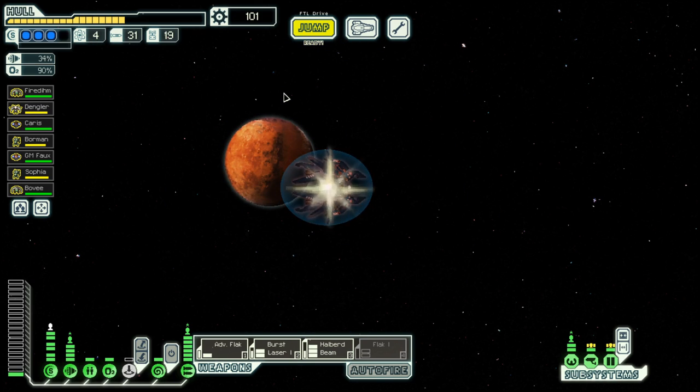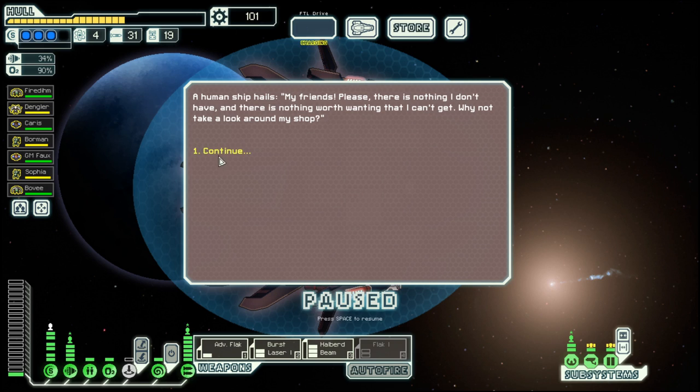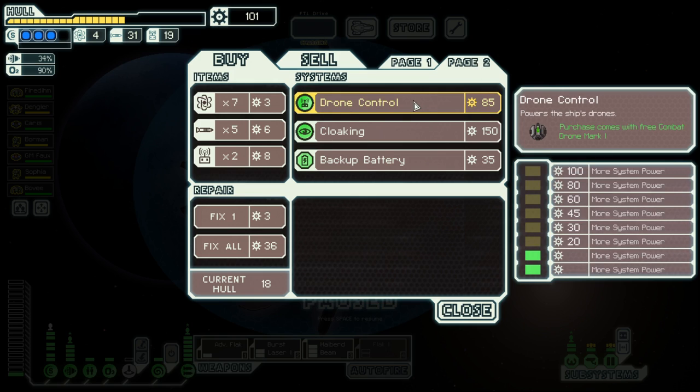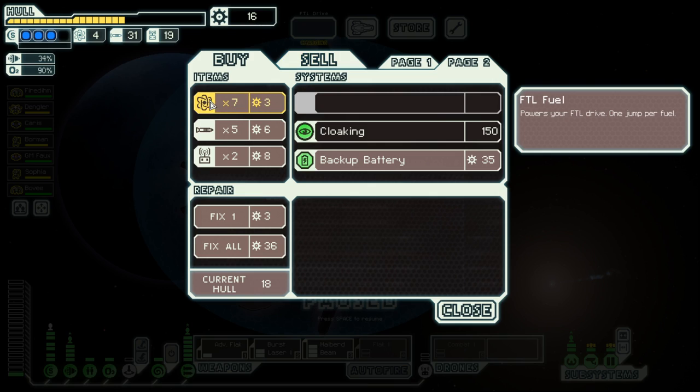Let's go to the store first. We need a bit of fuel and I would not say no to a drone control, like this one, even if it has the wrong drone.